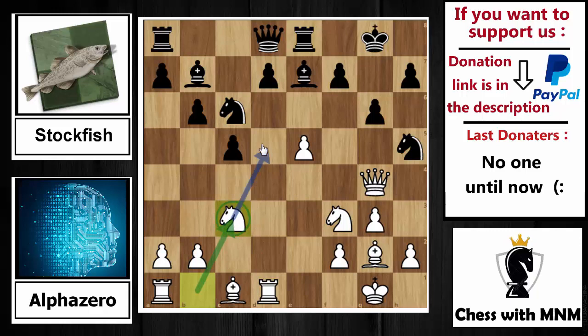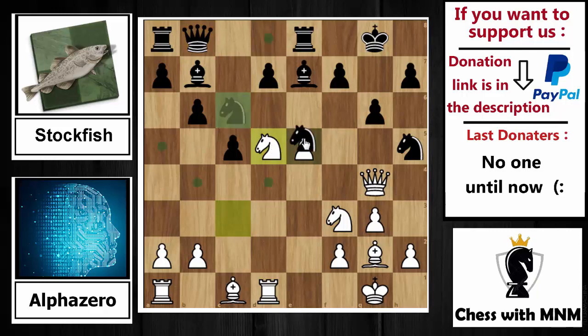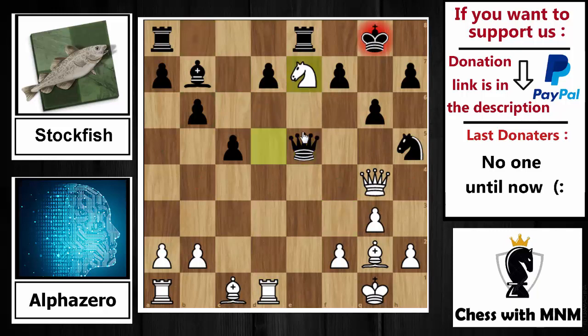Queen to b8 is played by Stockfish, putting pressure on the e5 square. AlphaZero says: I'm not interested in the pawn — the problem is you cannot capture it, because if you capture by the knight I have knight capture, and if you capture by the queen then I have knight capture on e7, which is a deadly move — I will pick up your bishop next move and you cannot do anything about it.